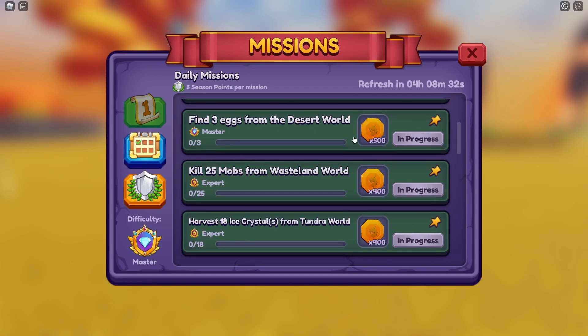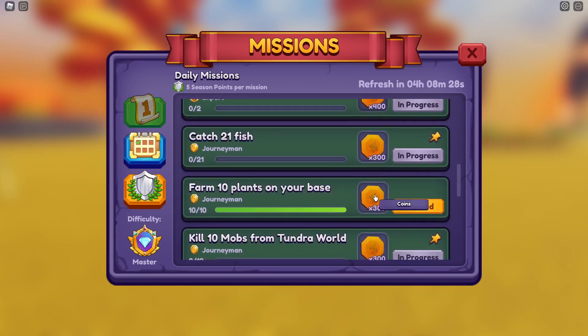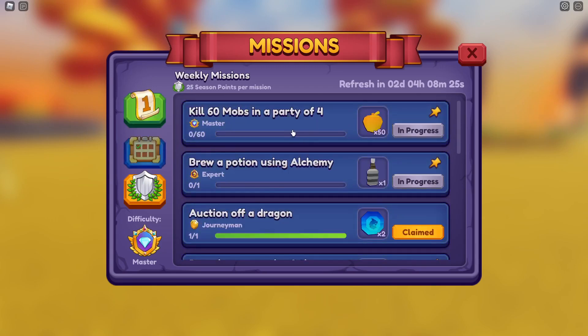Find three eggs from the desert world — fairly straightforward. Find two eggs from the tundra world, again fairly straightforward. You've also got weekly missions, which are 25 points per mission.